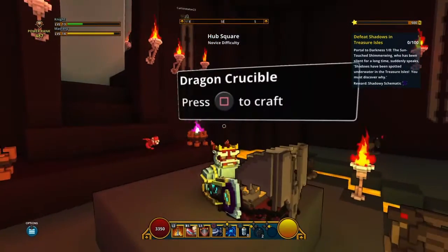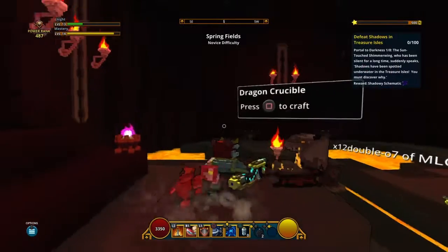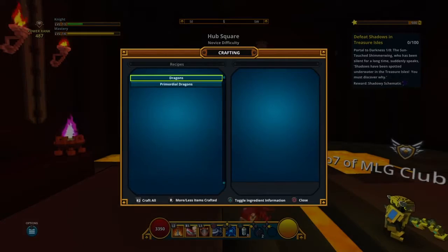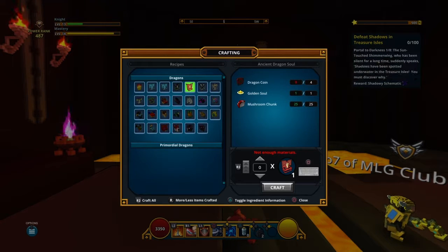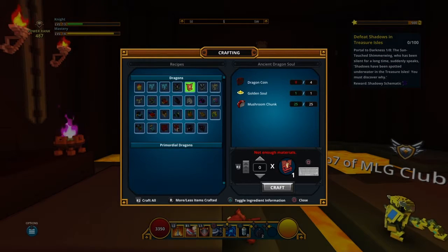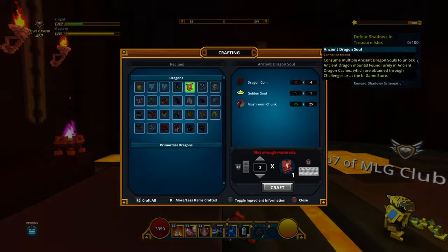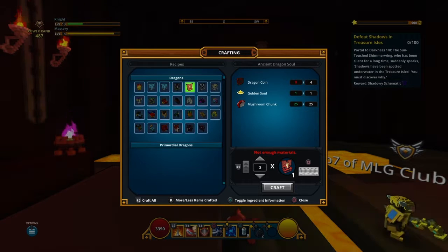After you get dragon coins, you want to go to the Crucible. You want to get dragon coins, golden souls, and whatever one you want — you have to get the bottom one. My next one is going to be Moon Wing. Golden souls you can find when you mine ores, and mushroom chunks you just find.